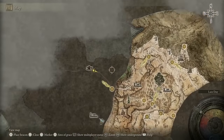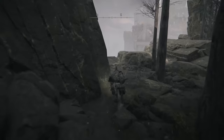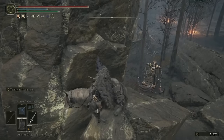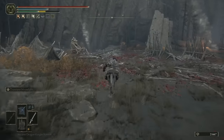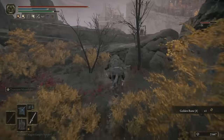As we're running back along this path, you'll see there are a bunch of Abductor Virgin enemies you need to be very careful of. They're hard enough by themselves, but if you're unlucky and not too aware of your surroundings, you can easily aggro three of them at once. So I'm just going to mount up and run through the area grabbing all the loot as we go. Just where you've got two of them in close succession here, you can get yourself five Explosive Great Bolts and a Golden Rune 8.